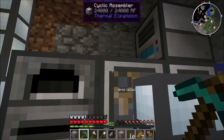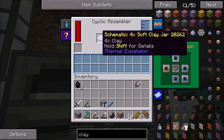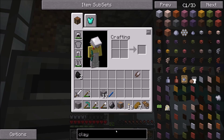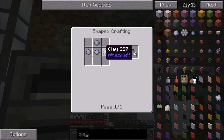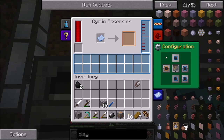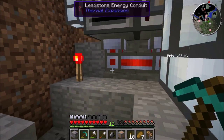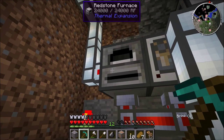Output it to the left to the other cyclic assembler — this one doesn't even need water. The only thing this one has is a schematic for soft clay jars. The only way to make them is with four clay, which produces four soft clay jars. Then it puts it out to the left again, where it goes to another redstone furnace, and the redstone furnace just cooks them and makes them into regular clay jars.